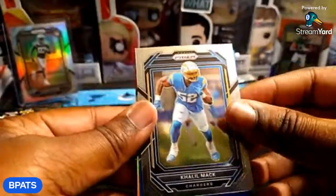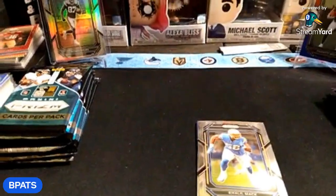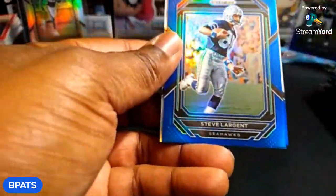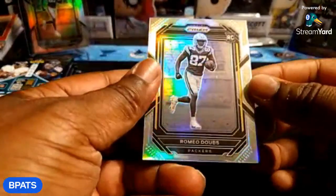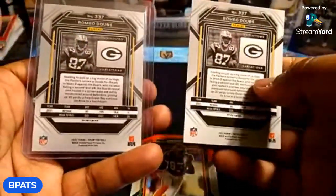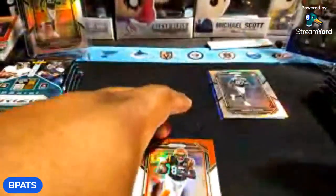We got a blue, a red white and blue, and a silver. In the background we got Romeo Dobbs and a Garrett Wilson red white and blue — nice. Khalil Mac and Steve in blue, nice. Oh snap, we got another one — we pulled two variations of Romeo Dobbs, the same one! That's crazy, he brought good luck pulling a duplicate. And then a T. Higgins red white and blue, nice.